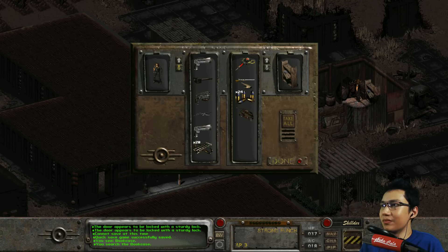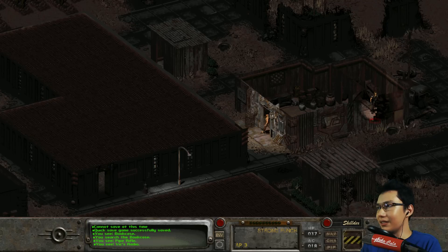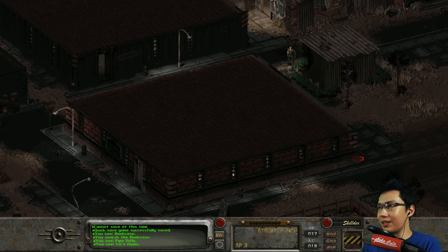There's the bookcase. In the original vanilla Fallout 2 you get this stuff quite easily because the door is not locked. So a Stimpak, we've got a pipe rifle, some bullets, and there we go - Vic's radio. Also, just in case you're wondering, off screen I did a little bit of trading to get that out of the way. I haven't sold my guns or anything but I've got over a thousand - 1100 cash there. That's gonna come in handy eventually.